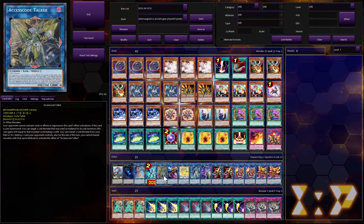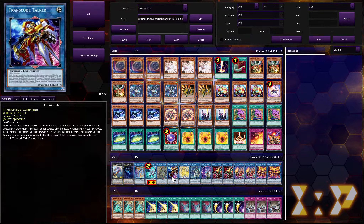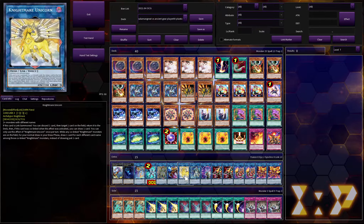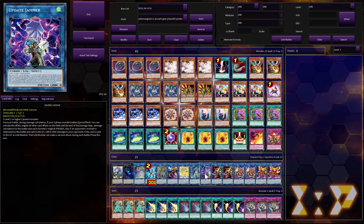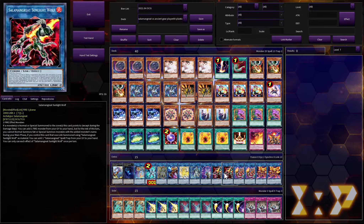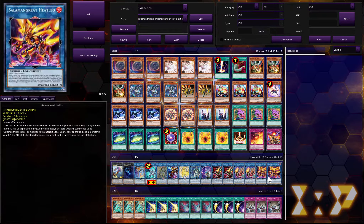One Access Code Talker is your win condition. Transcode Talker is one of the best extenders in the extra deck in the game. There are a lot of underrated cards in this deck — Nightmare Unicorn, Splash Mage which can special summon the Cybers and is essentially a one-card Access Code Talker. Update Jammer helps bring two attacks. Two Sunlight Wolf, two Bay-Lynx, and two Heat Leo to get rid of spells and traps from the extra deck.